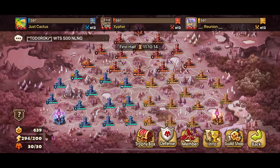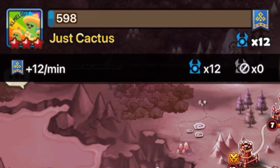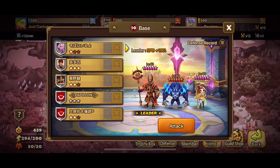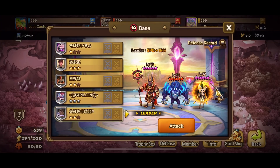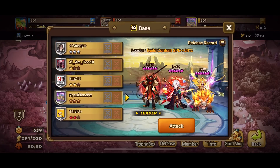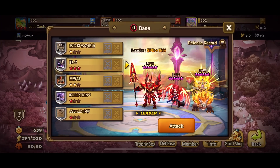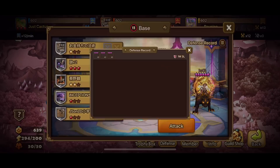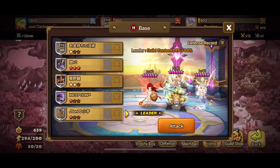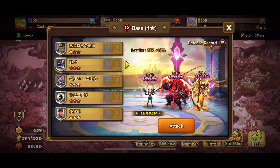Welcome back to Gabino Games. Today we are back in the siege battlegrounds battling Reunion Cypher, coming from Just Cactus. Let's check out the defenses: we've got a tower full of Kumun, Vigor, and Etna; a tower with Carcano, Jogun, and Savannah; and Red 11 with a mix of Kumun and Savannah with Gianna. A mix of defenses - new season, new defenses.